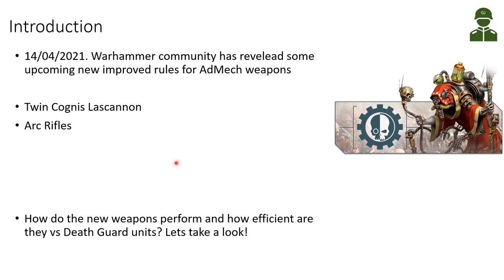Today is the 14th of April and Warhammer Community revealed yesterday some upcoming new improved rules for Admech weapons. Already now Admech has some nice shooting weapons and units, but now we see some upgrades to the twin Cognis Las Cannon and the Arc Rifles, which is the special weapon for the Admech troops. So how do these new weapons perform and how efficient are they versus Death Guard units? Let's take a look.